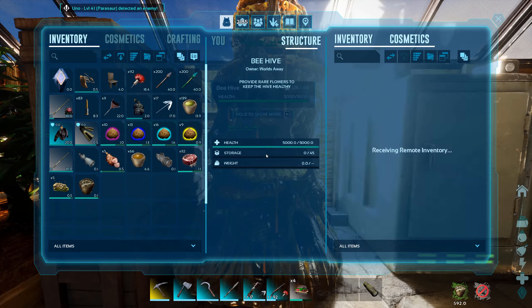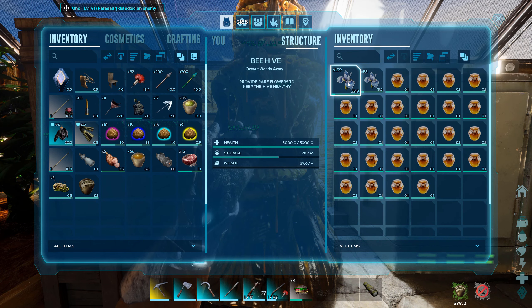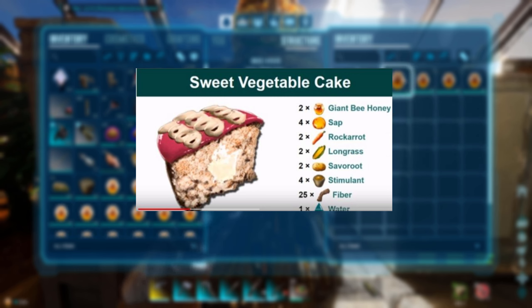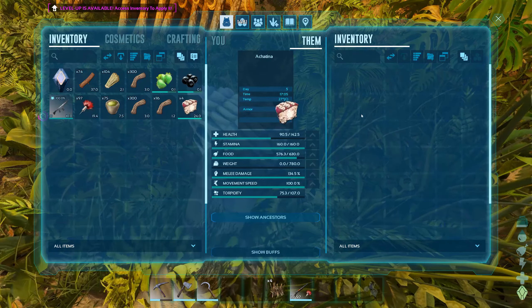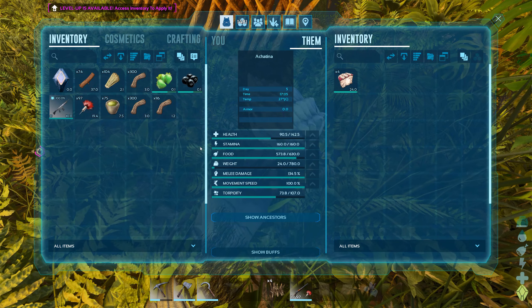You probably want a few hives. If you are taming, breeding, and keeping Achatinas you will need a good amount of honey. With rare flowers inside the hive it will produce honey over time. Combine the honey with the sap and the rest of the simpler ingredients in a cooker and you have veggie cake. Place it in the inventory of the knocked out snail.